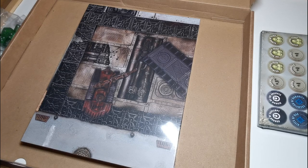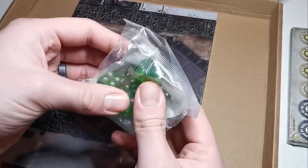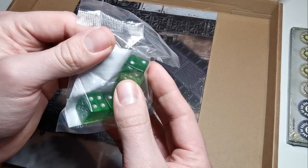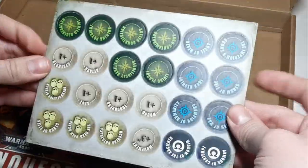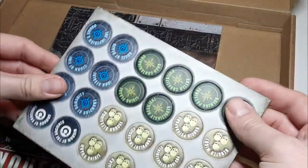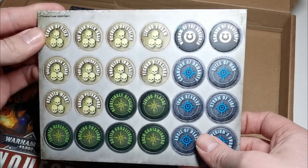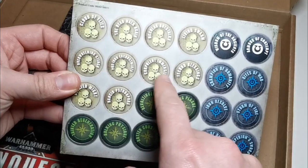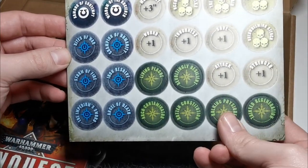So yeah, let's get cracking with what's inside. You've got these green dice - again, never been a fan because they're too chunky, but they look better than the pissy yellow ones in the last one. These tokens are great, they're always helpful, always handy, and they're good quality to be honest for card tokens. Being double-sided as well means that you will always have the token you need for the scenario.